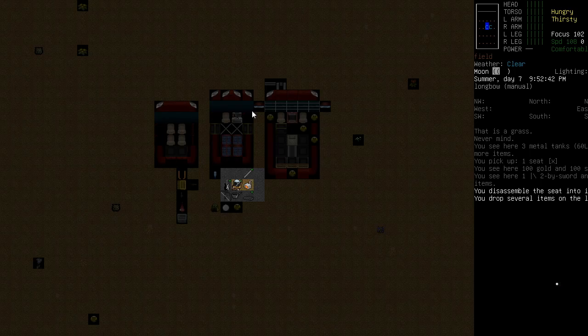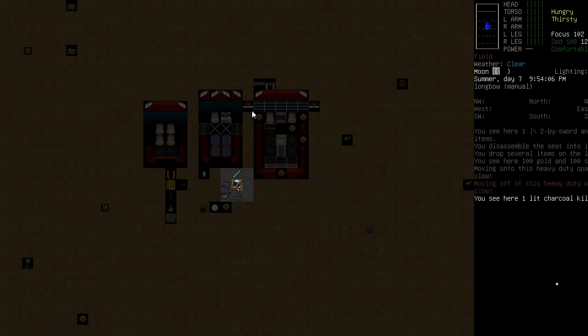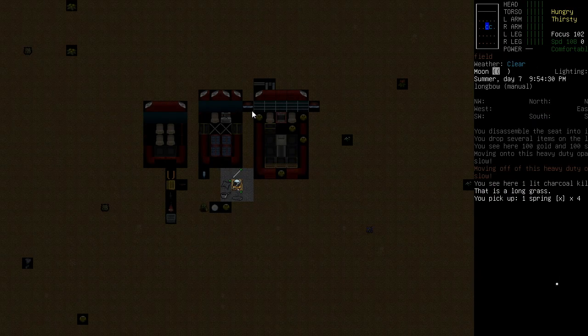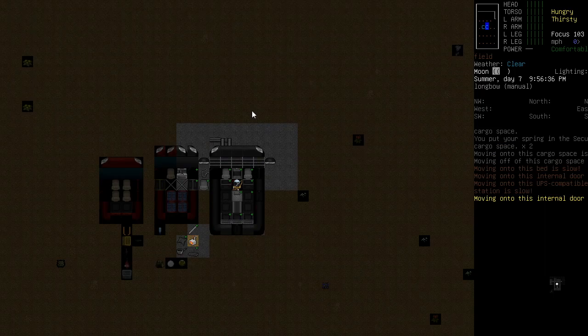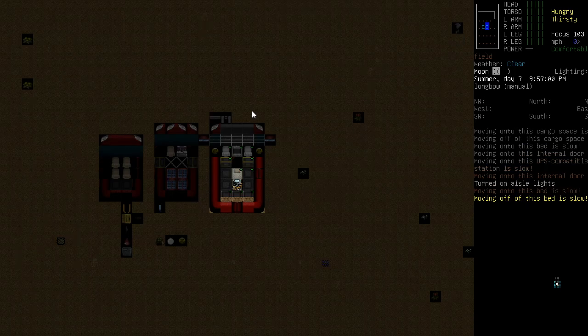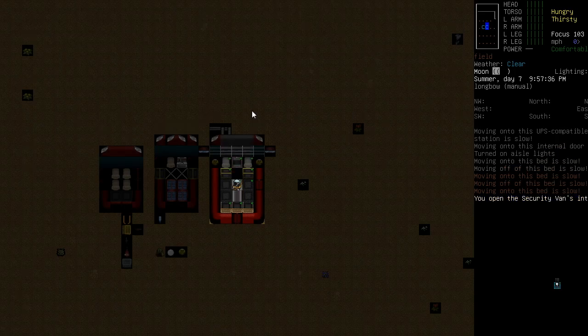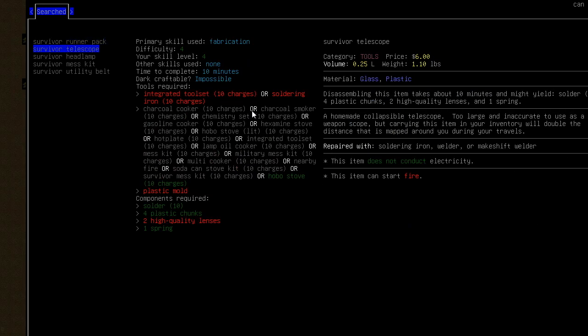There were a couple of bits we wanted to make from those springs. Let's grab the springs and drop them over here. It's gone night time so let's turn on our little lights — the whole area lights up. We can close the door so it'd be dark outside and monsters wouldn't see us. The first thing we want to make is a survivor telescope — let's search 'survival' and we're going to make a survivor telescope.